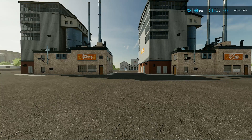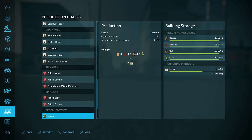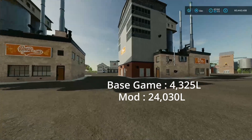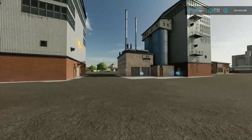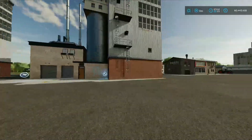The cereal factory - in the mod it's called the food production or food factory because it handles different things. In the base game cereal factory we had 4,325 liters, and in the modded factory we had 24,030 liters - that's 20,000 extra liters from the modded one. The food factory is also about 10,000 cheaper than the base game version. It's a no-brainer - I would do that every time.